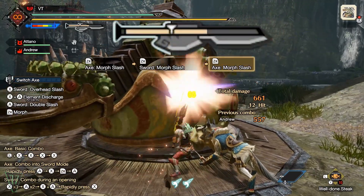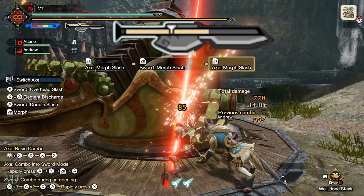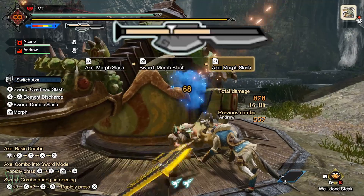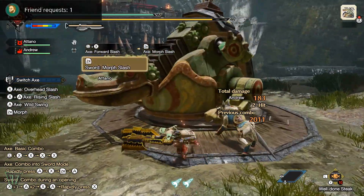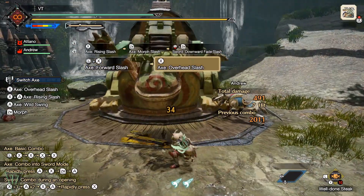Not only is each hit in this combo stronger with the skill, but it will also continue to build up your amp meter without reducing your sword gauge. Part of Switch Axe's moveset and mobility is morphing to get around and repositioning, so you're constantly using these attacks.